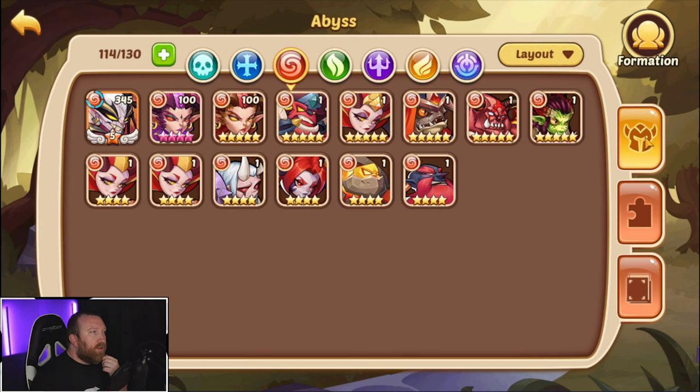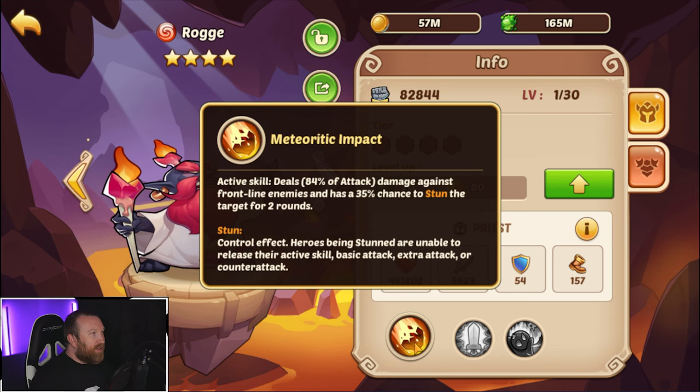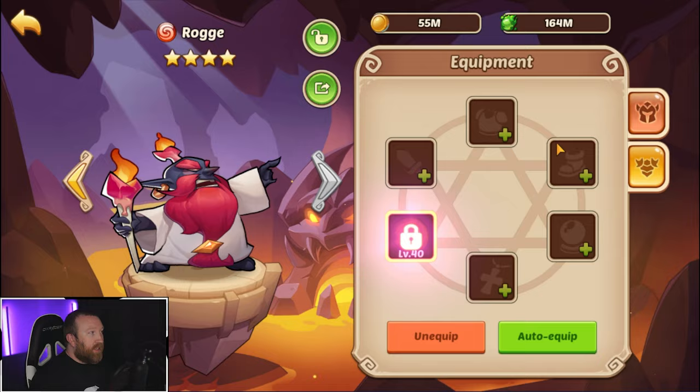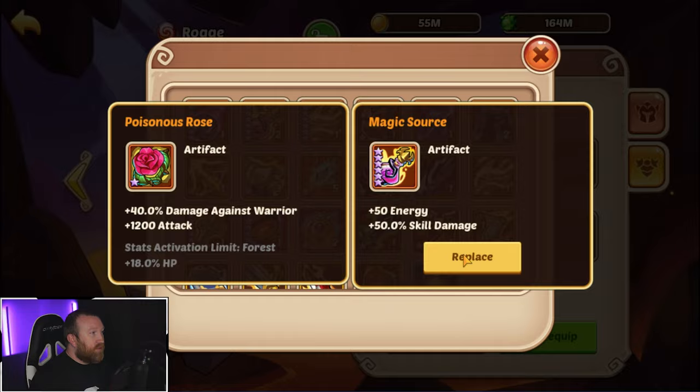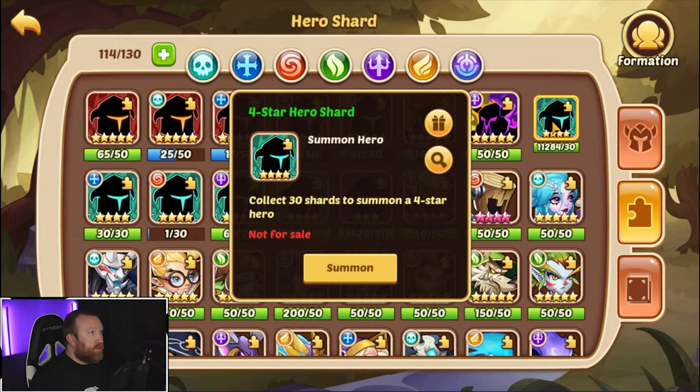Rose has a 35% chance to stun. Do we have any? We got one of them - hold on, we do have one. Maybe Rose would be pretty helpful - give them energy. It hits frontline enemies, so it's two targets; it's kind of like an Ice Troll. Give some gear and some energy, why not. Can we maybe get a couple more?